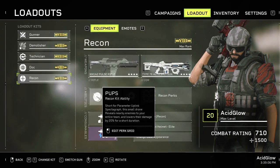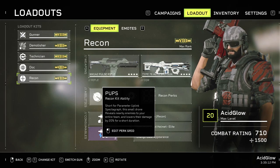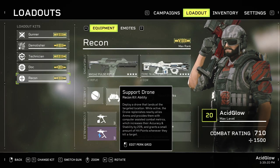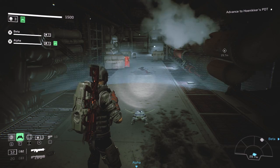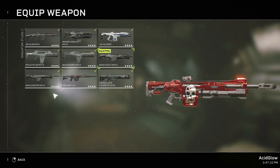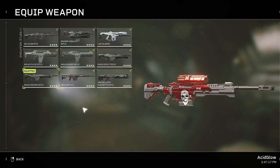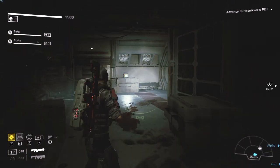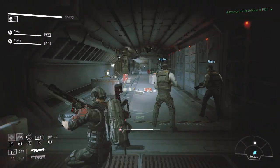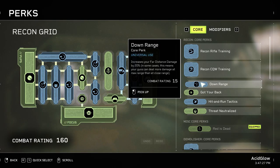The Recon class is all about scanning targets with a bit of support. The Standard Pup is best for scanning multiple targets from long range — enemies appear with red outlines even behind walls. The support drone heals you with each kill within its radius and drops ammo magazines. The best weapons for this class are single-shot weapons like the M42A2 scout rifle or M42A3 sniper rifle, because there are mods that boost long-range damage and you want maximum damage from each shot.